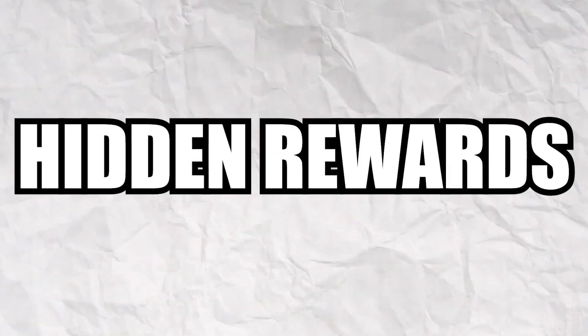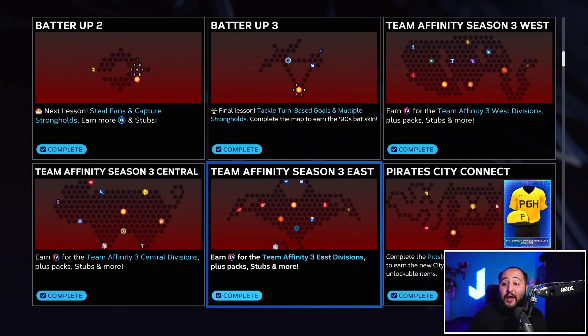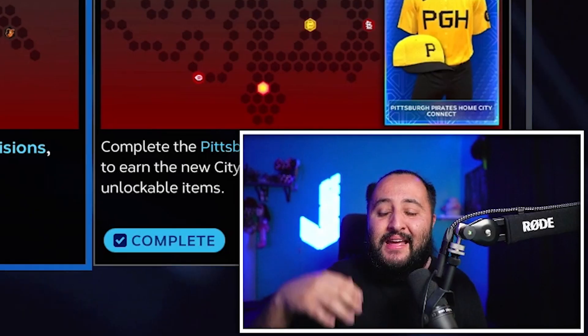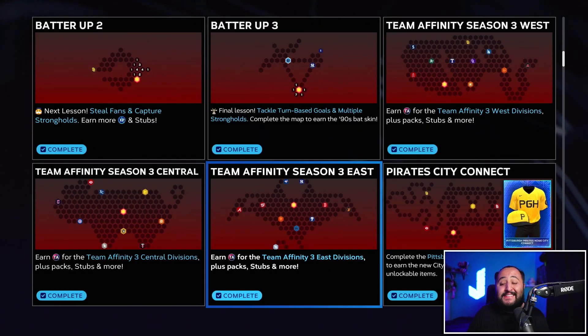In today's video we're going to show you all the hidden rewards for every Team Affinity Season 3 conquest map in MLB The Show 23. Season 3 just dropped and we have three new conquest maps. Every one of these conquest maps is 10 total games, so it's 30 total games to complete all three. You get 30,000 points in the Team Affinity program, PXP, stubs, and I personally got the 99 Shohei Ohtani for completing all these conquest maps while grinding monthly awards missions at the same time.